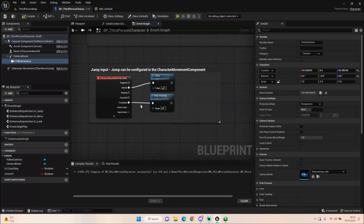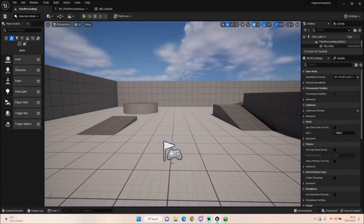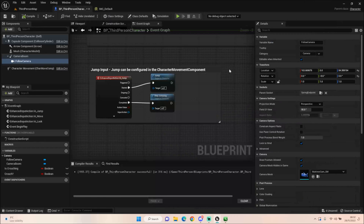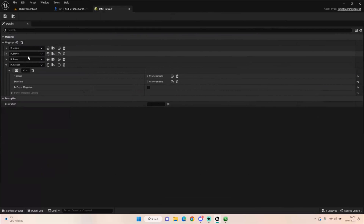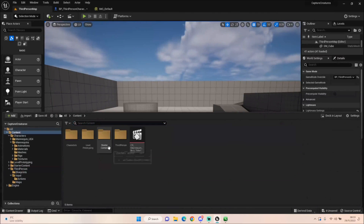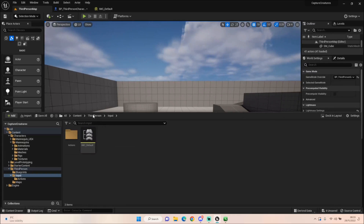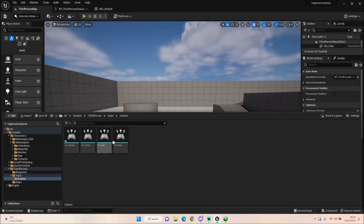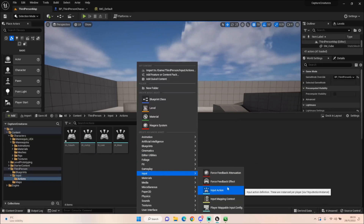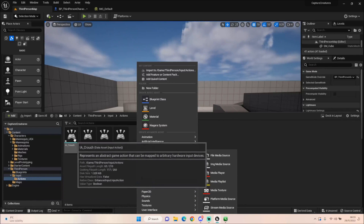The best example is jump: when you press your key it will jump, and when it's finished it will stop jumping. So we press it, it goes up; when that's done, it comes down and stops jumping — pressed and released. 'Ongoing' and 'Cancelled' I'm still researching. Now let's look at the IMC Default — in the context folder we have our input section, and in actions you have these new action blueprints.